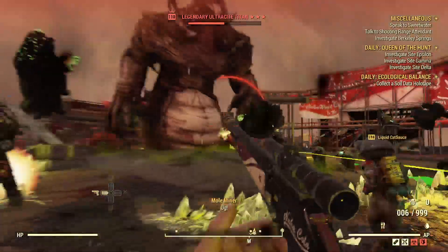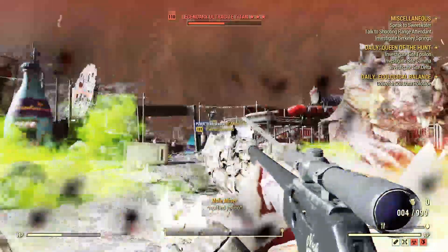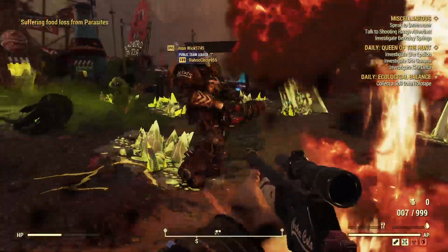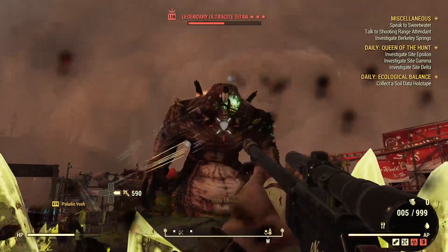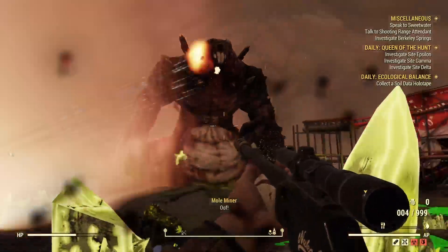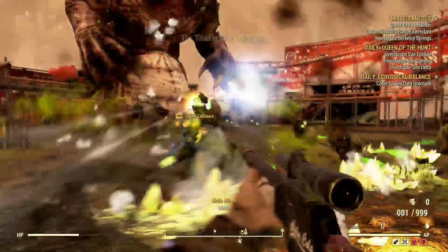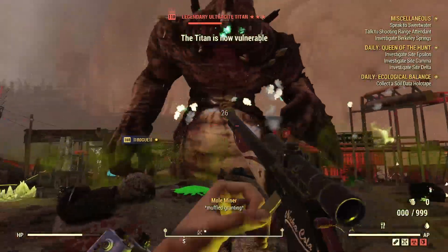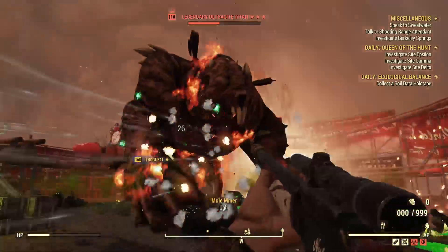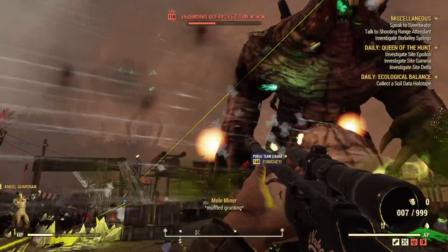What you can do, at least in my opinion, is use Western Spirit to do a decent amount of damage to the boss. Obviously, you're not going to be doing as much damage as a guy with a Gatling Plasma, but you'll still be doing enough damage to get the rewards from this event. It looks like I missed my chance there, but we will have another chance. I'm just doing a little bit of damage here with this and I'll be able to get the loot — there's plenty of people here.